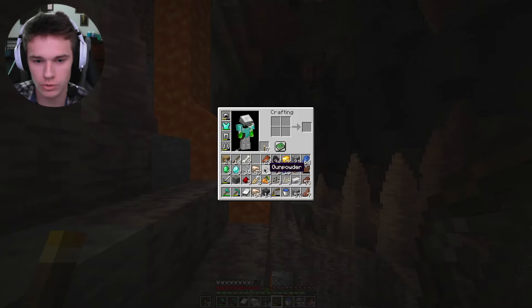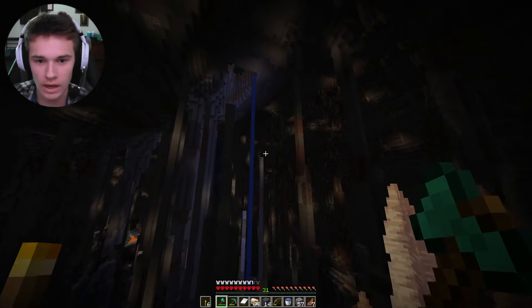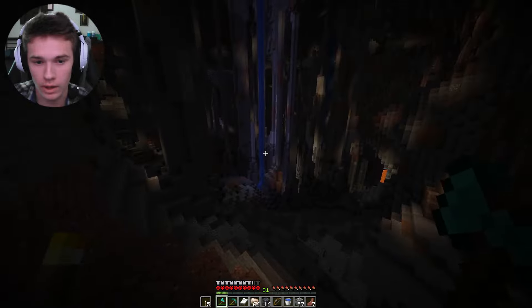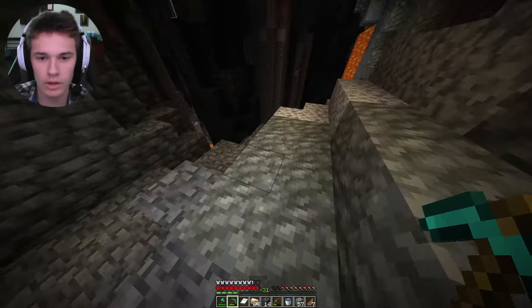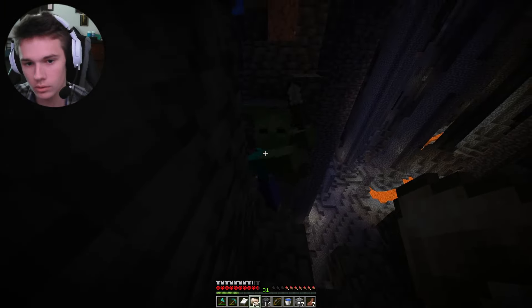Is my arrow lighting on fire because I'm shooting it through lava? That's pretty cool. I think he just burned. This cave is crazy — look at that! This is pretty sweet. There's a lot more deep dark down here. I'm throwing more torches down — after I release the brightness it just goes dark and I don't know why, it's annoying.